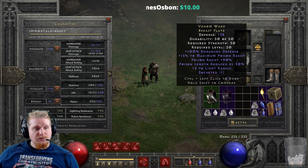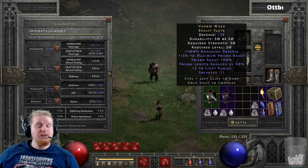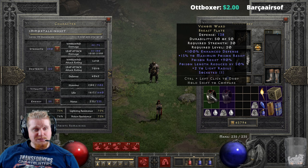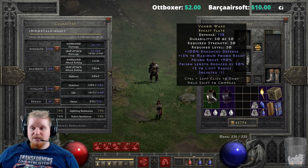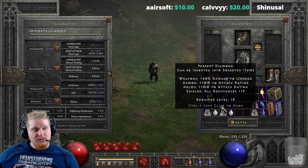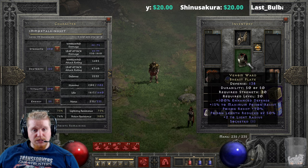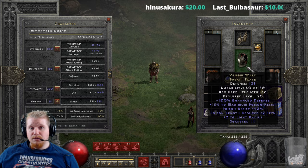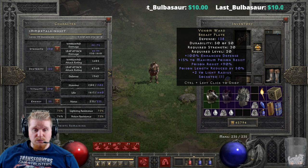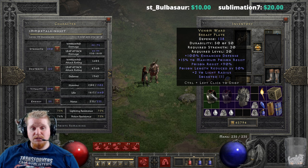The Venom Ward Breastplate has 138 defense. It is only level 20, which is a little high for the main purpose it should have been required for, which was Andariel. It only requires 30 strength. It has a very nice 100 enhanced defense, though it does vary from 60 to 100 percent. We have +15 to maximum poison resistance, which means when we put this on, our poison max resistance goes from 75 percent to 90 percent — a really big bump. We also have a massive 90 percent poison resistance, which means even if you have zero poison resistance, you'll be at 90 percent in normal difficulty.